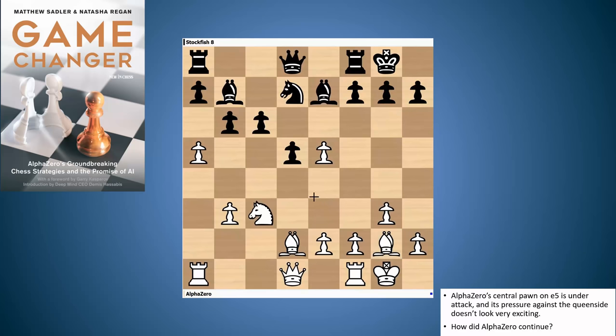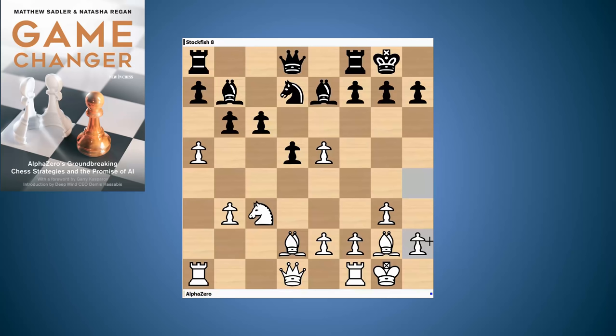AlphaZero sees that it has a pawn on e5 that gives it quite a big king side pawn majority — five pawns on the king side against three from black. But how do you really make something of that? Well, AlphaZero decided it was going to use its queen side rook's pawn as a decoy, tie up the black pieces on the queen side, make black take time to unravel its pieces, even at the cost of a pawn. And AlphaZero in the meantime was going to be pushing its pawns on the king side. So the move is A6.